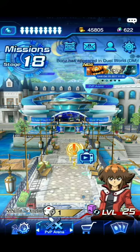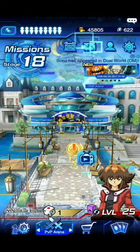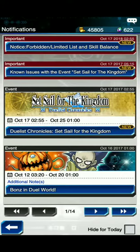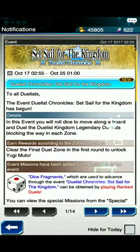But when I woke up this morning, I did see a couple things that they added. So let's go ahead and show you the mail. They have — I wouldn't say a new event, but the event 'Set Sail for the Kingdom' has reappeared for Duel Links. This is an event where you can unlock Yugi Moto. So if you have yet to unlock him, you can go ahead and get that done. I unfortunately have not been able to play that often, so I did not unlock him the first time they brought him out, so I will be trying to get him now.